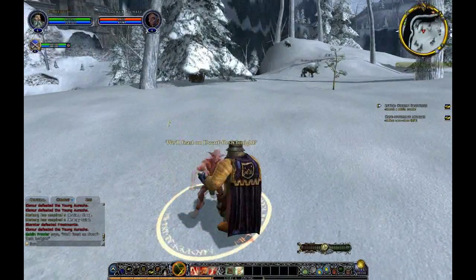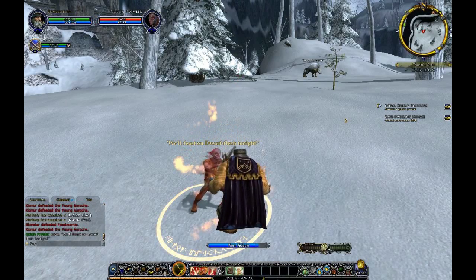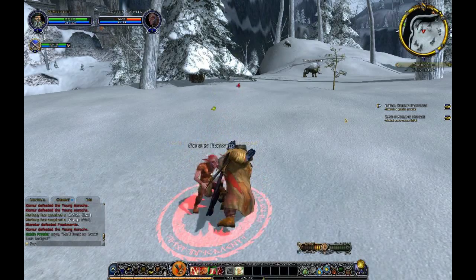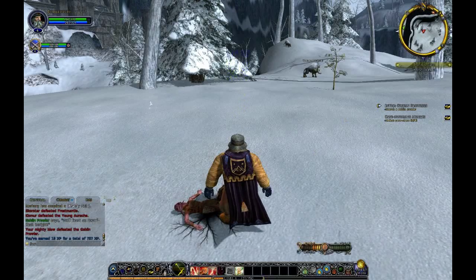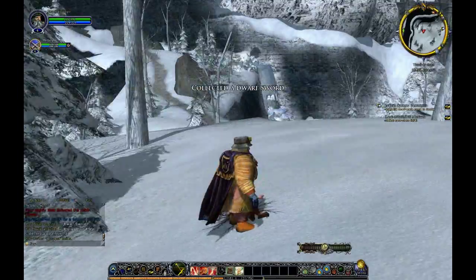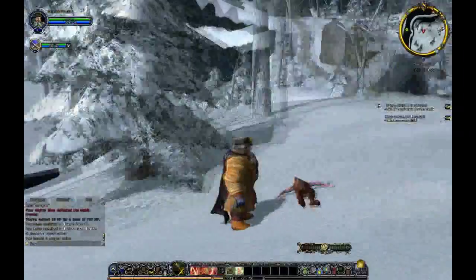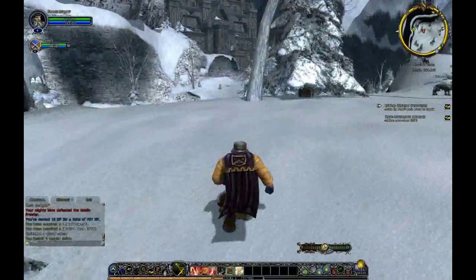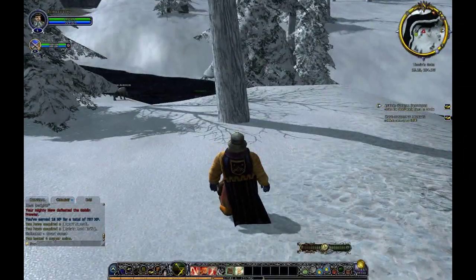Oh, there's one. Don't kill him. Too late. We do only have to search him. I can't loot the one you looted. He had a dwarf sword. Yep, that's the one. He's disappeared — he decomposed. Damn it. Let's go find another one then.